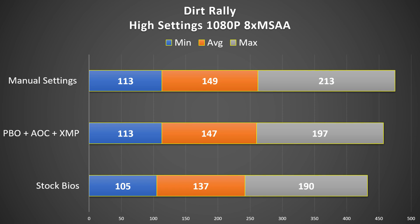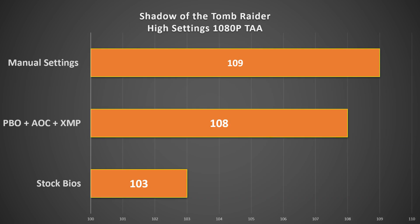On to gaming benchmarks — Dirt Rally, high settings, 1080p. You can see that manual settings and PBO both have a higher minimum frame rate than stock BIOS, which is mirrored with the average frame rate. When we jump to the maximum frame rate, there's a nice jump between PBO and the manual overclock of 4.2 GHz.